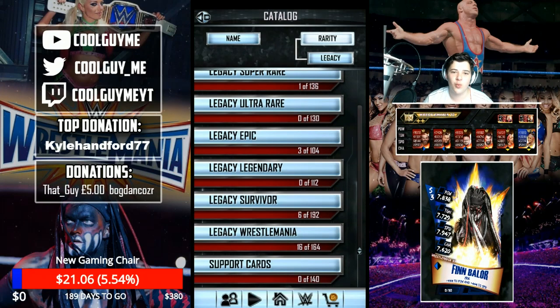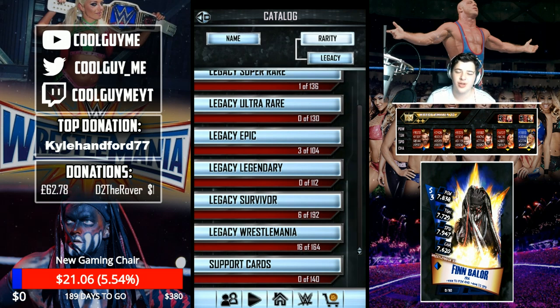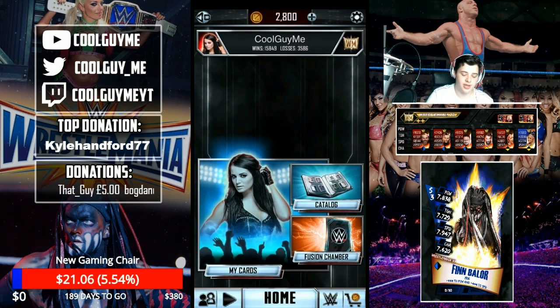Yo guys, what is going on? Welcome back to the craziest episode of WWE Supercard yet. In today's episode, it is just going to blow your mind — and it just blew my mind. I'm going to show you guys right now how to get any Season 1 picture and both cards that you can use in your current decks — pro them, get pros, use them as your champions, anything you want. Hopefully, if you guys manage to figure it out properly, because I'm only going to show it to you guys since I don't want to get into any trouble.